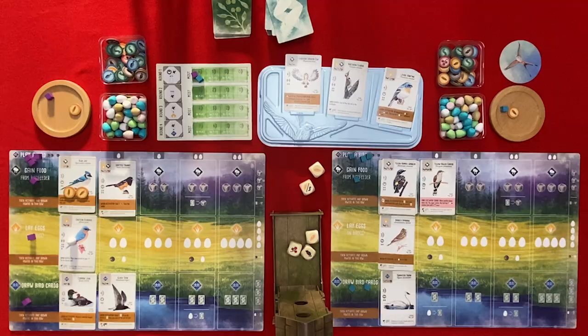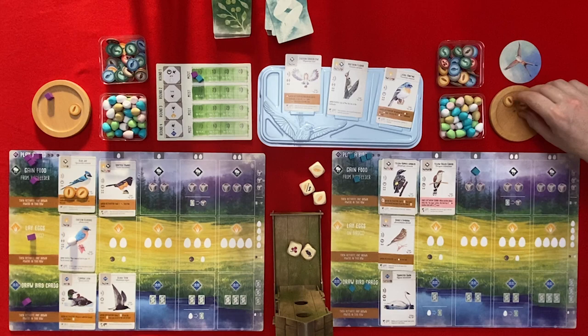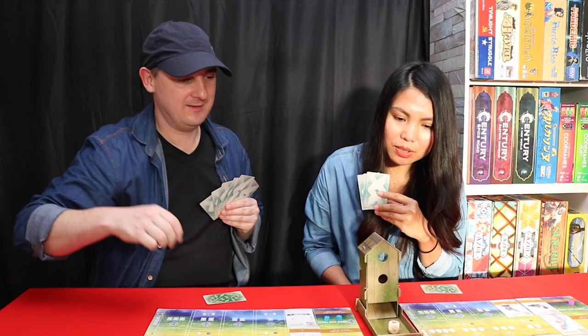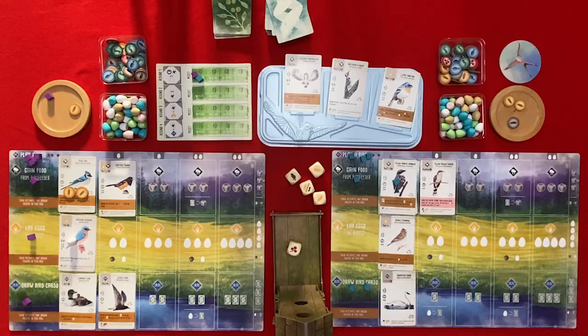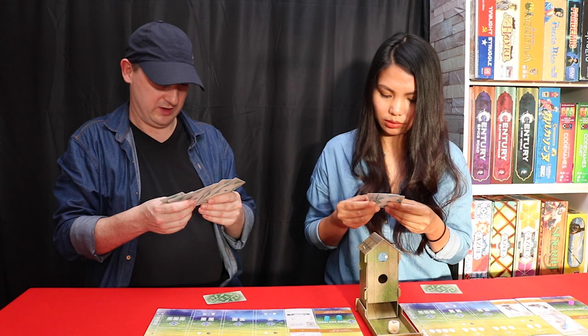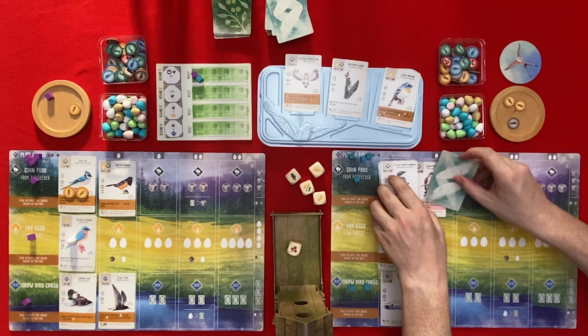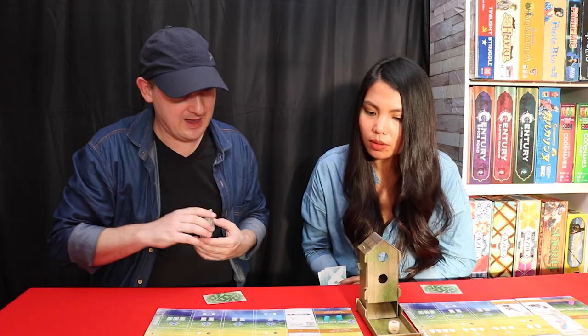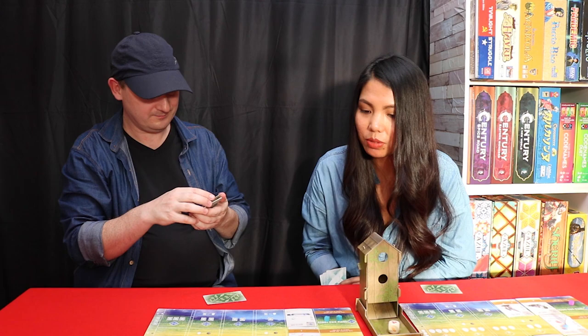I'm going to gain some food - I'm going to take your seed and also a rodent. You take my seed but you gave me the opportunity to. You'll get more seeds. Then I'll tuck a card from my hand behind the Yellow Rumped Warbler to draw another one. I don't want this one so I'll tuck it behind this card here and get a new card - a very nice one that lets you tuck a card and draws you another.